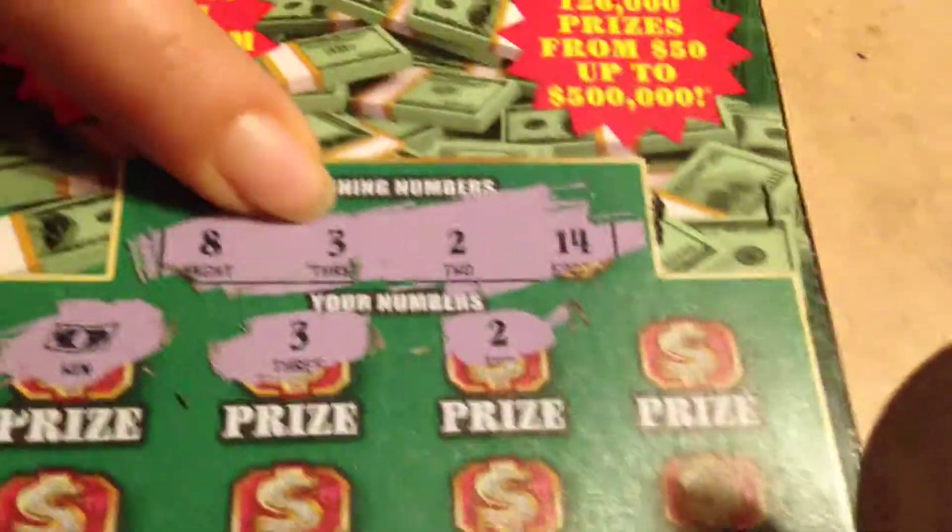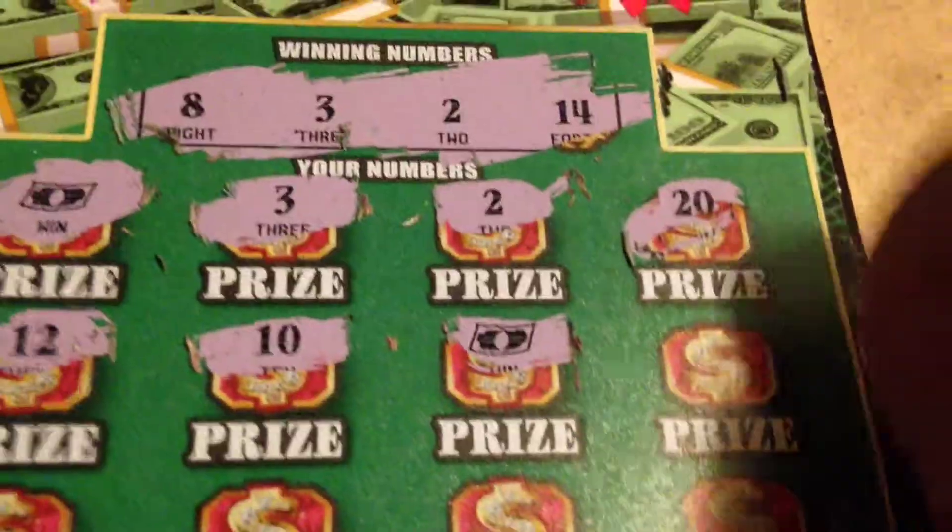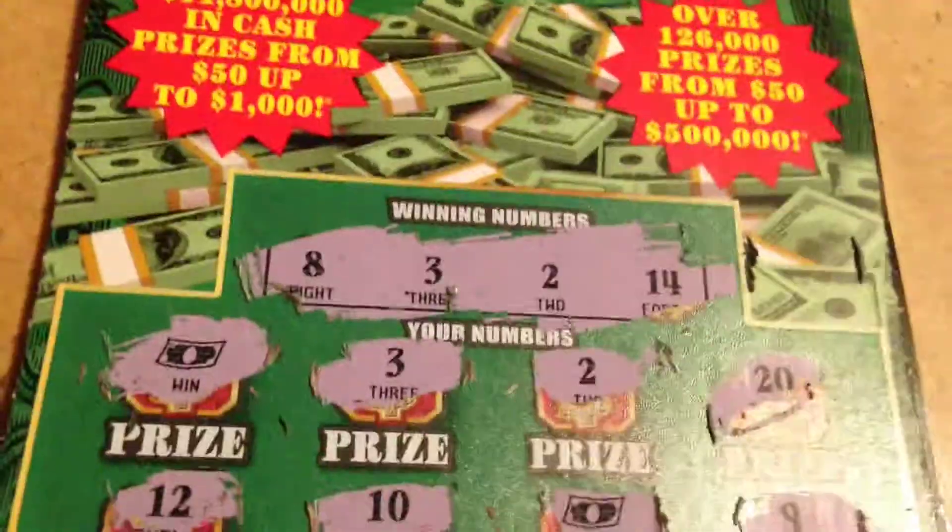Let's see what we can get. We got a floating bill, baby! First one is a symbol. The next one is a 3. Next one is a 2 — 2 matches with 2. So we got 3 matches so far. We got a 12, 10, another floating bill, and a 9.